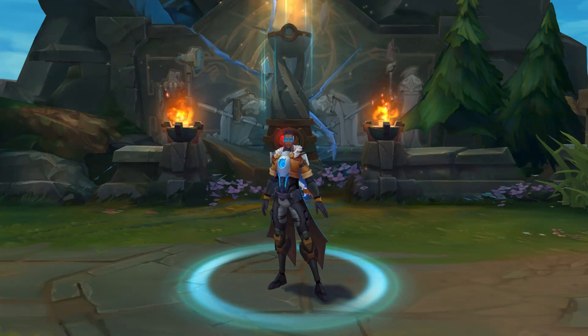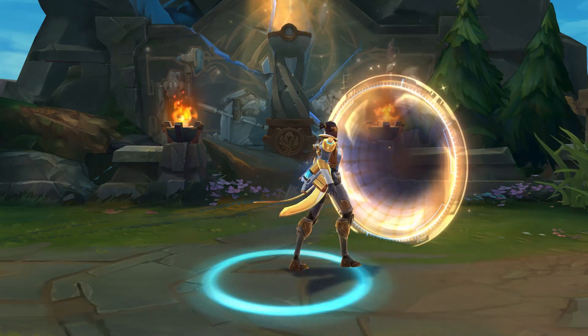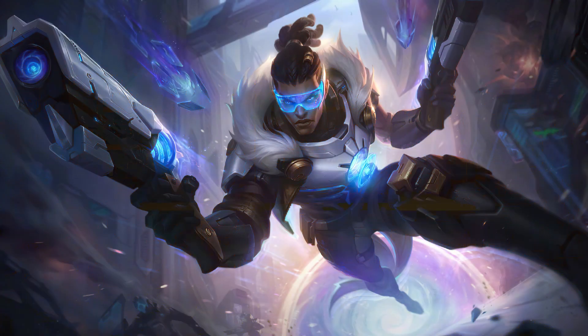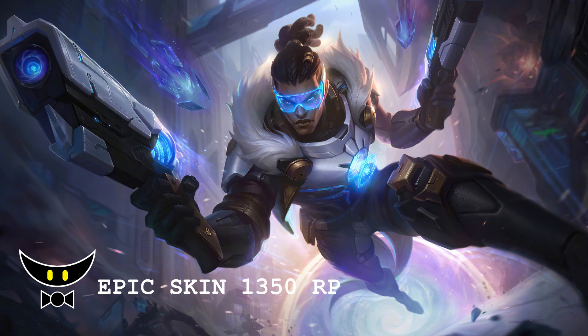Sometimes the smart thing to do is walk the hell away. Hello and welcome. I'm the Skin Appraiser and this is Pulsefire Lucian. This is an epic skin with a price tag of 1350 RP.